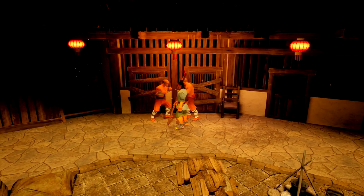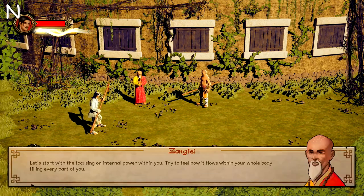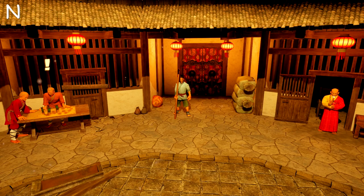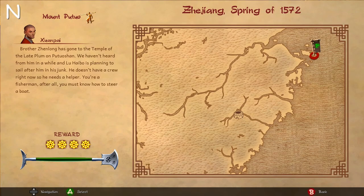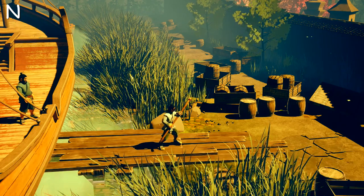Loop around and talk to the NPC who is going to be the first one on the right from the main door. Once you load into the tutorial level, you can hit N to skip it as well. Whenever you clear a mission, head back to the hub, get through any dialogue, and then once you are back in control, you're usually going to talk to the person who's the first one on the left — this is the main mission giver. Talk to him to accept the next mission and then the front door will open.